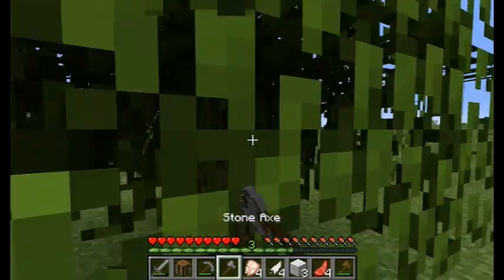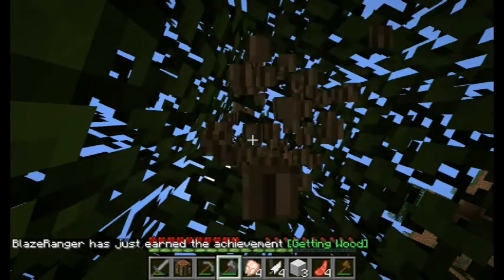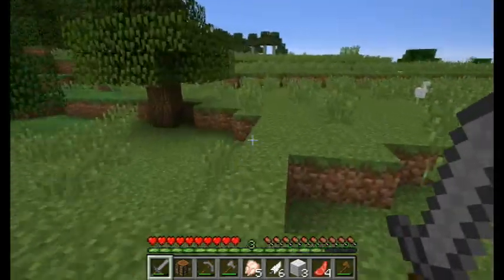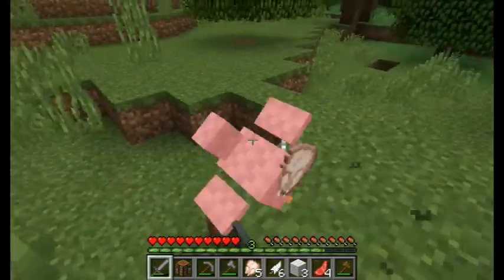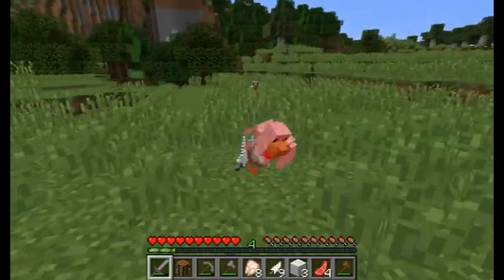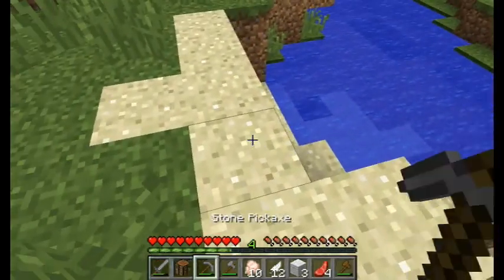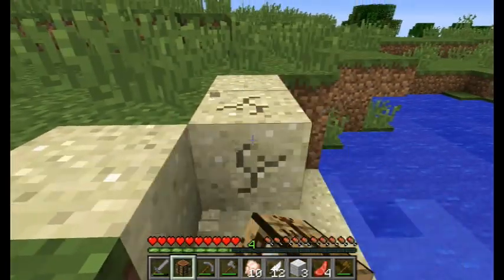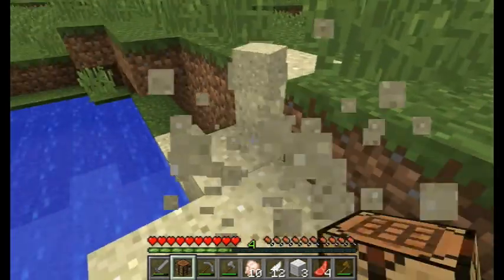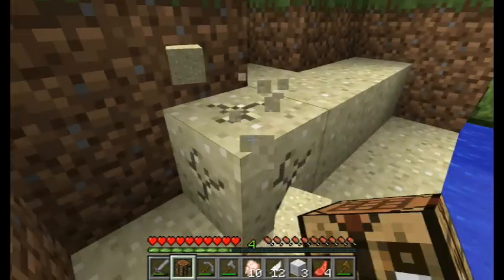We'll gather some trees and food along the way. Once I get settled in the house, I'm going to get a bit of a garden going, because it's going to take a few episodes to get everything I need. Here's one of my favorites — sand. Love making glass. Plus I'm going to need some bottles for the potions anyway. I don't like houses without windows.